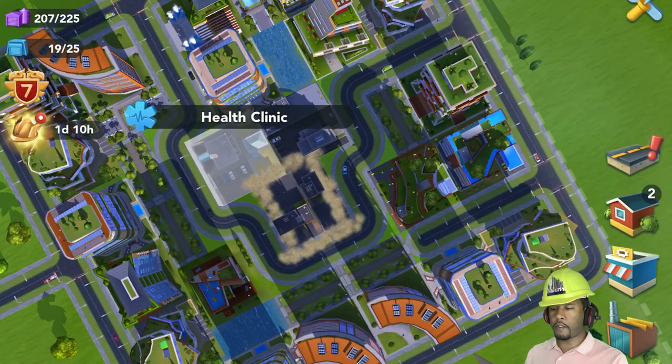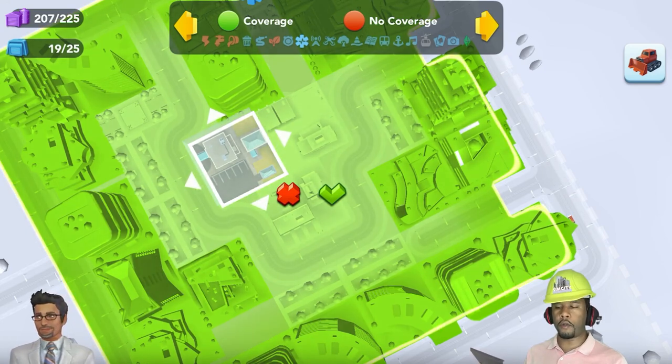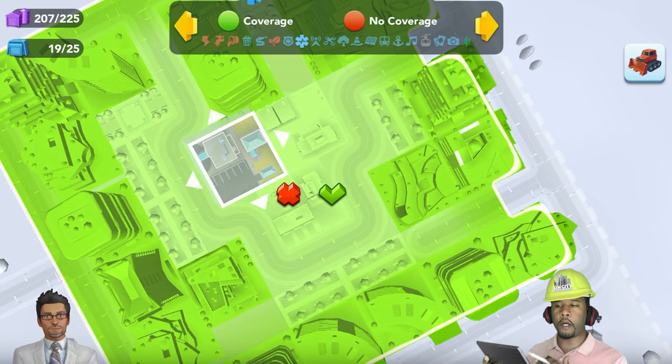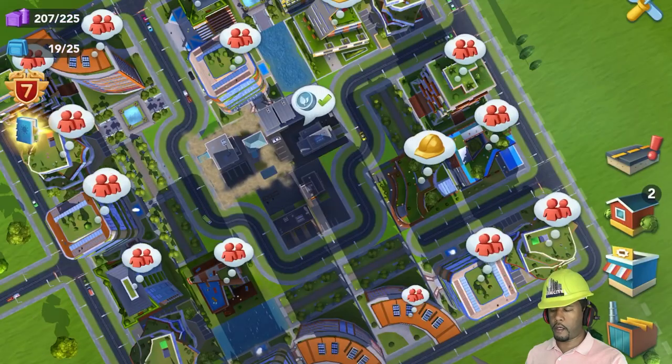The other ones are pretty self-explanatory. The coverage is square — 12 by 12 for the health clinic, 12 by 12 for the police. It's real simple there.